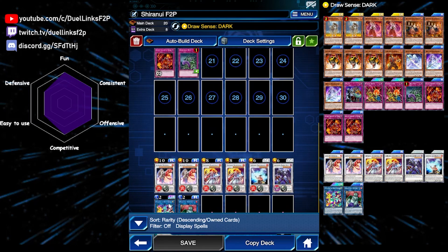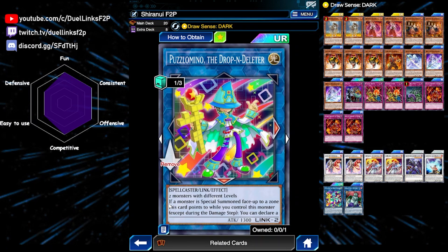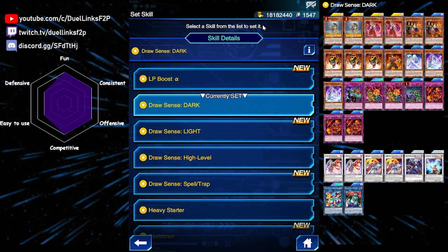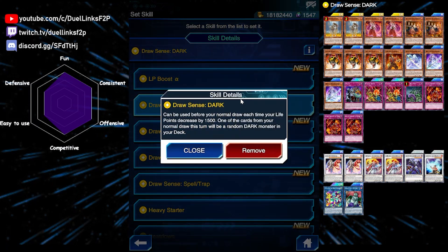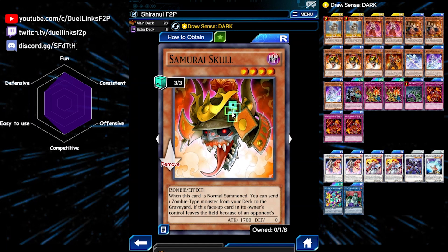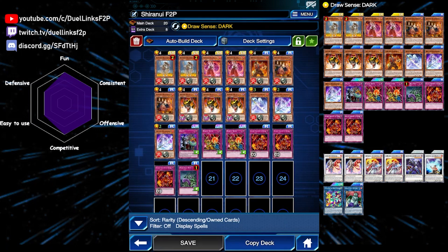Since we have Link monsters now, we can also play some. Puzzlomino is just a good Link 2 monster in the game - it is absolutely free to obtain. It provides monster removal, and also Doolittle Chimera has an attack boosting effect which can help you OTK or beat over your opponent's monsters. When it is destroyed, you can recycle any fire monster from your graveyard. For the skill, since this deck doesn't require a specific skill, we can play Draw Sense Dark. When our life points decrease by 1500, we can randomly draw a dark monster from our deck. Since we are only playing a single dark monster - Samurai Skull - we are basically guaranteed to draw Samurai Skull when we activate our skill, and it can help us mill our Shiranui cards from our deck to start our combos.